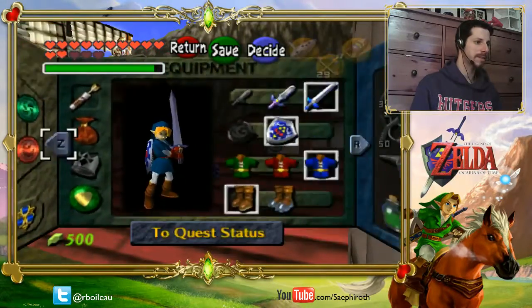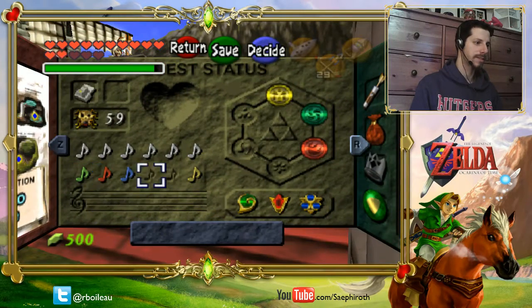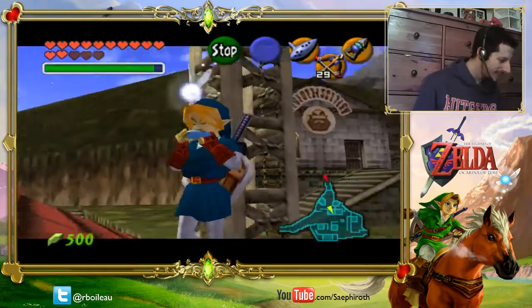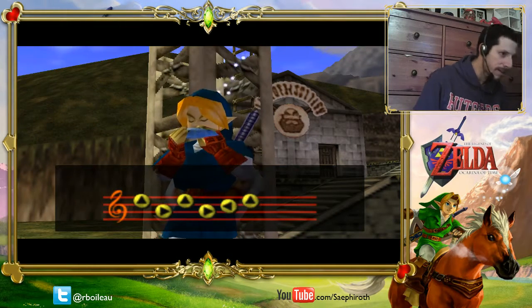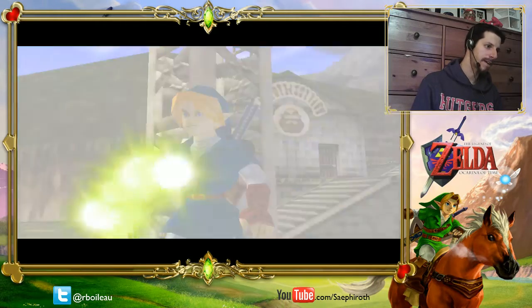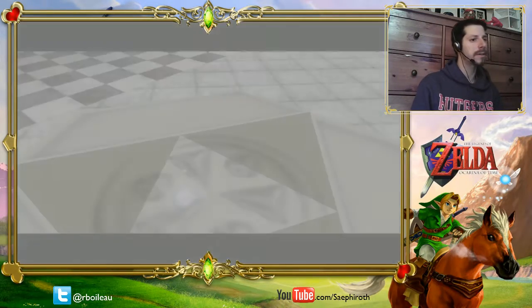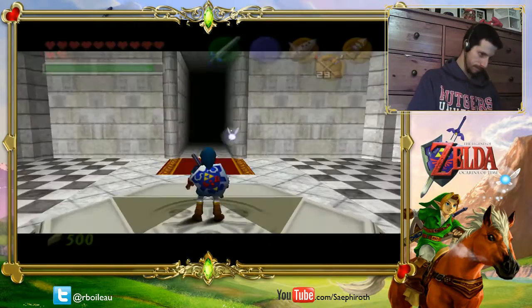Wait, let me see — does it show me any gold skulltula yet on the map? I don't think it does. No, it's not showing me that — not showing the indicators. Having the big war sword is actually going to help me out a lot with the remaining dungeons, which is really good. I'm glad that I got it now.